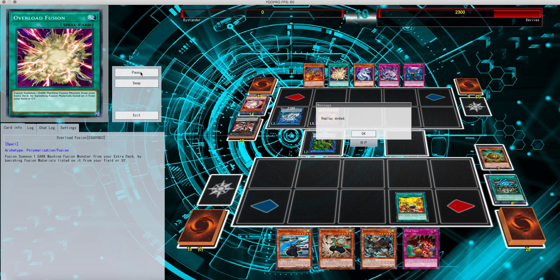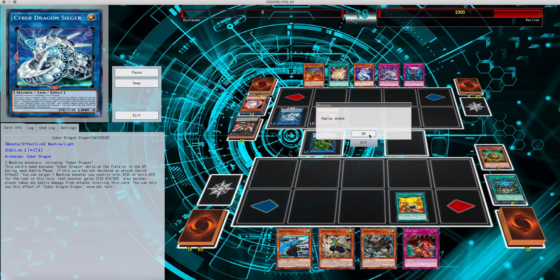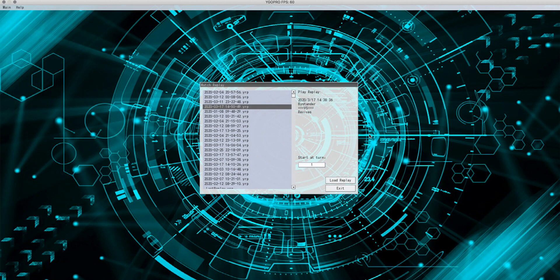Cyber Dragon — Overflow is a damn powerful card against back row heavy decks. Awesome win for the Cyber Dragon player.